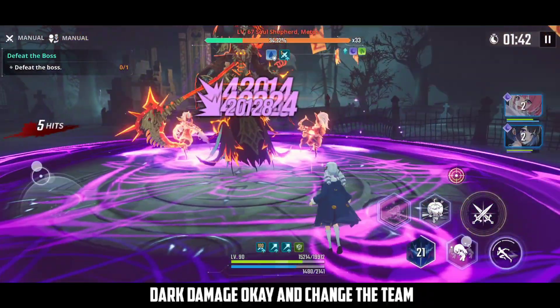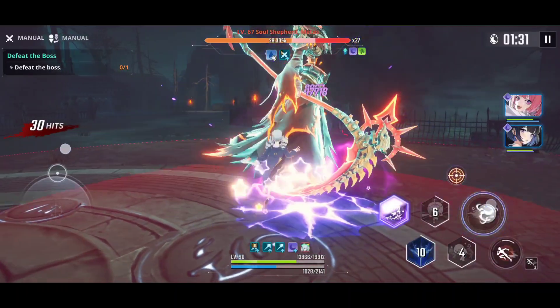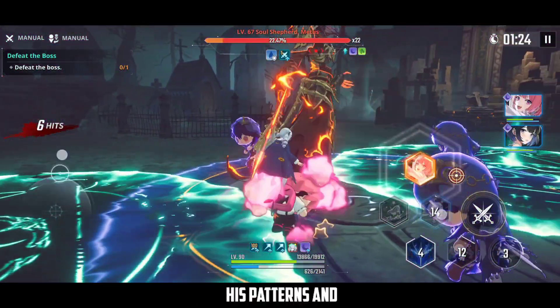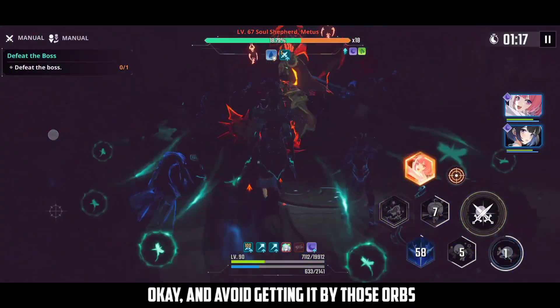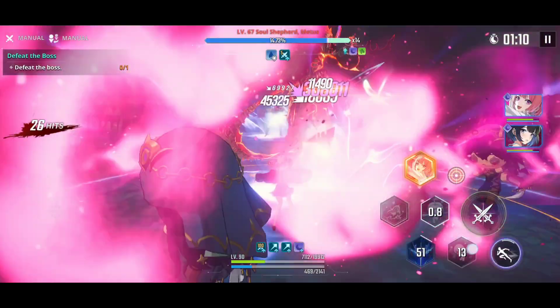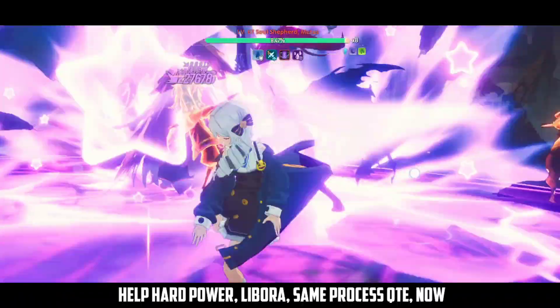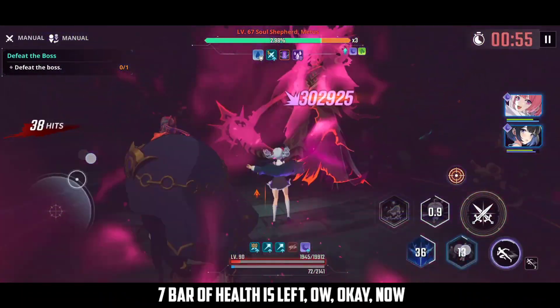Use the magic circle which will increase dark damage, change the team, and continue dealing damage — I still have plenty of time. Repeat the dodge phase, use our ultimate. This is pretty easy once you figure out his patterns and the team composition you want to use. Make sure to avoid those ground tracks and avoid getting hit by the orbs as much as possible. Continue dealing damage with Isla Dance.